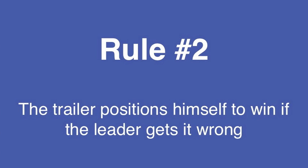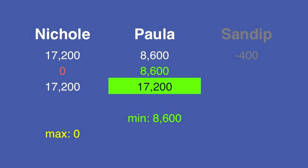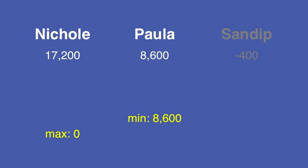Rule number 2 is the trailer positions himself to win if the leader gets it wrong. If Nicole gets it wrong, she'll still have 17,200. So Paula needs to wager at least 8,600 to match this total. Notice a few things here: you can't wager less than zero, so because zero is the most Nicole can wager, it's what she has to wager. Similarly for Paula, you can't wager more than you have, so since Paula's minimum and maximum are both 8,600, this is the only rational wager.